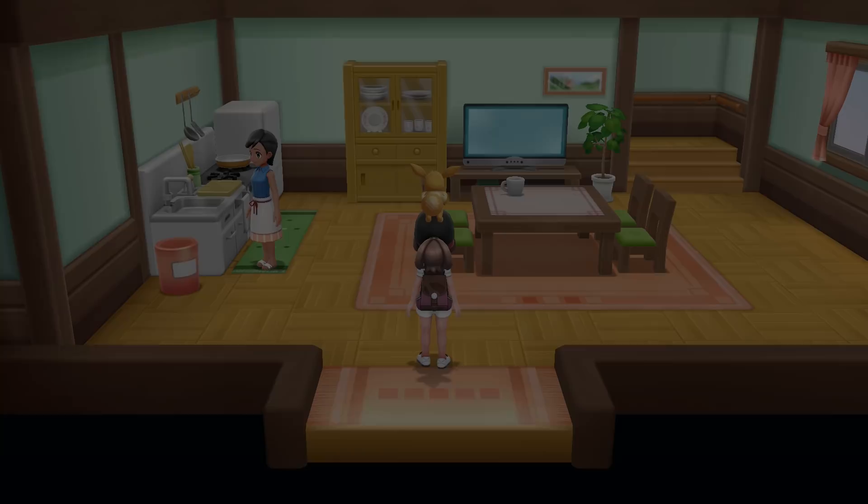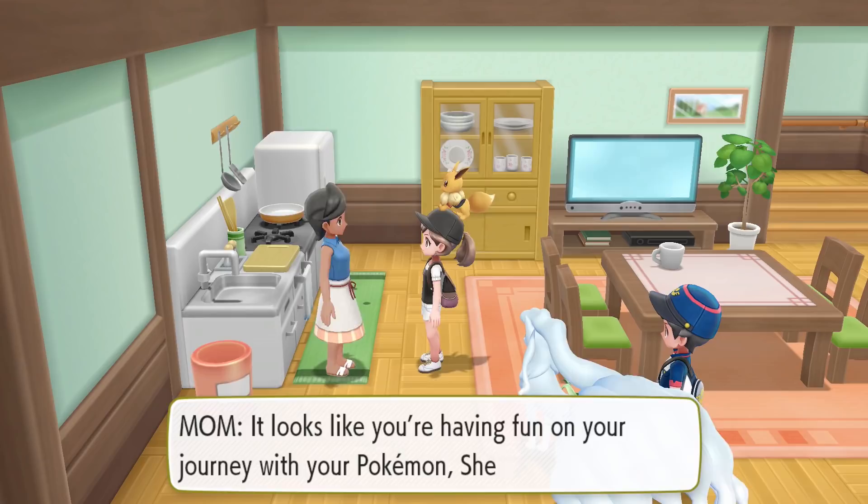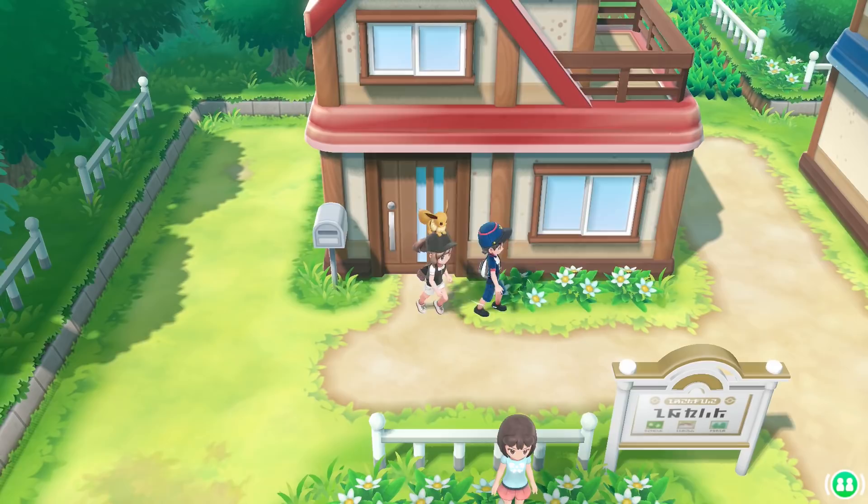Why did any of that happen? Unless she's actually Giovanni's daughter — I would have loved that, like a nephew or niece connection. If anything Gary or Oak should have provided that information. Why is it this random little girl outside? It just looks like you're having fun on your journey.